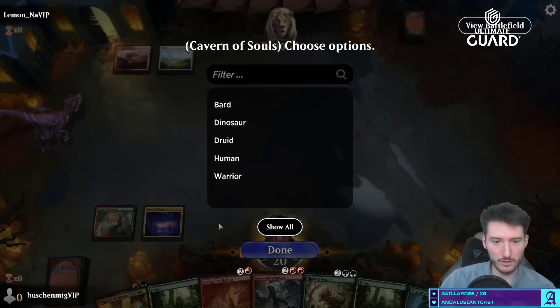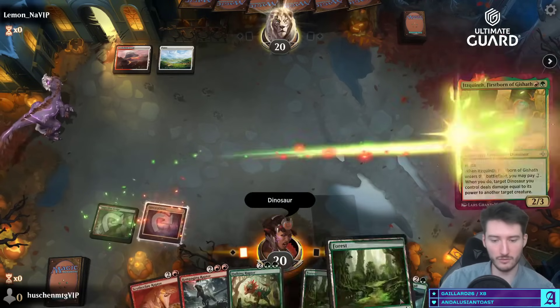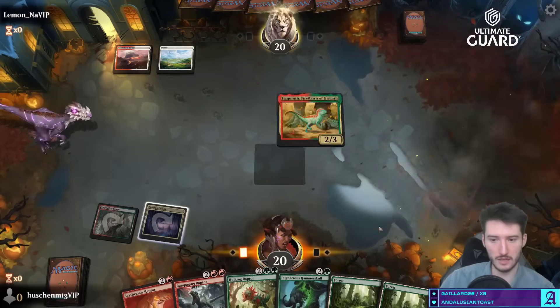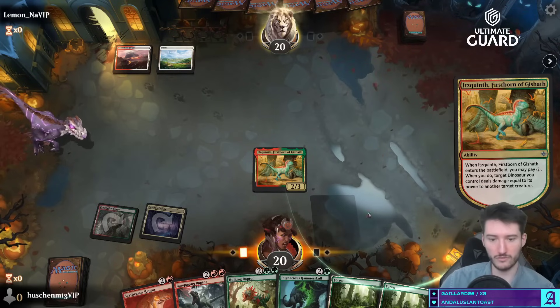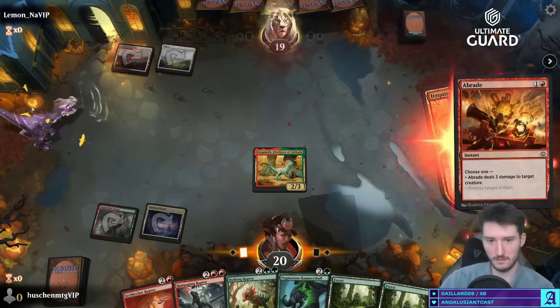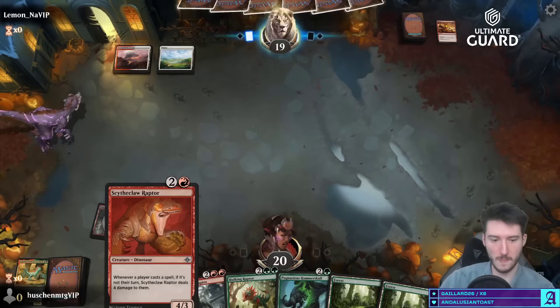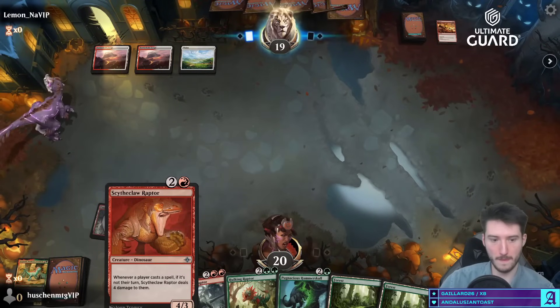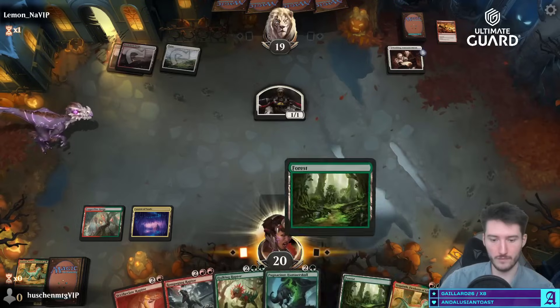I'm not mulliganing this hand — it's just too good. But the Lore Keeper makes all the difference for sure. I think I'll just play my two-drop here. It would be nice to have a removal spell down the line, but my hand is stacked so I'll just throw it out there and use my mana.